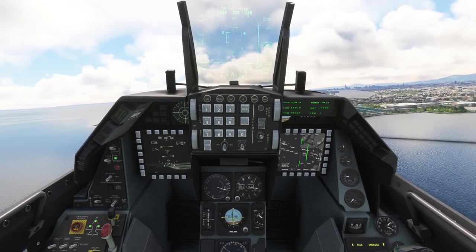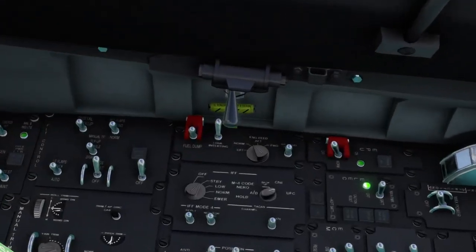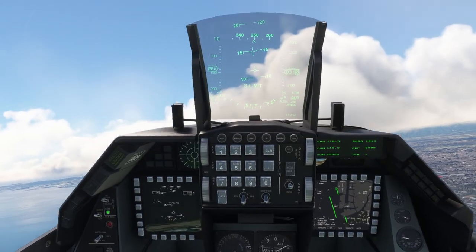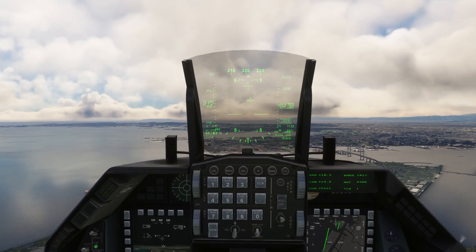One thing I can tell you about the F-16 is that it has a fly-by-wire system — that's this switch here, F-L-C-S. FBW is fly-by-wire, and you can turn off the system like this, or turn it on. The fly-by-wire system will limit what you can and can't do with the plane to some extent.